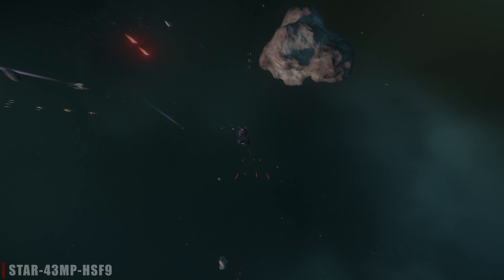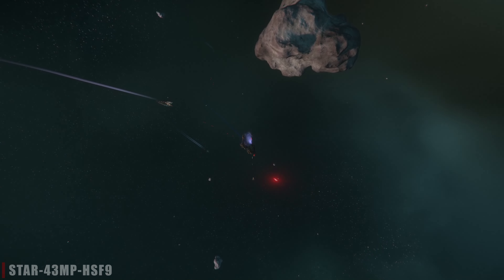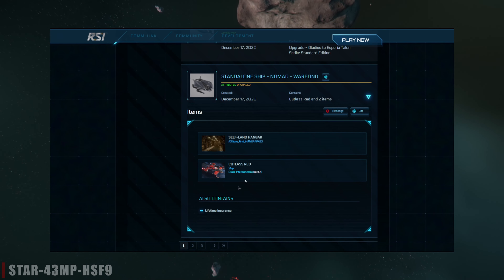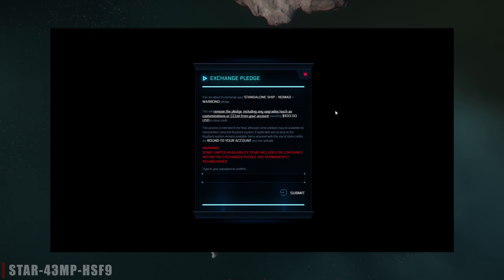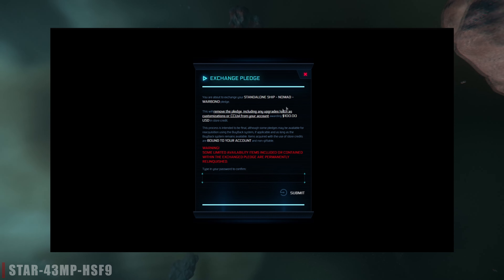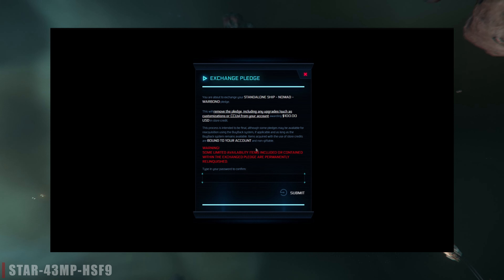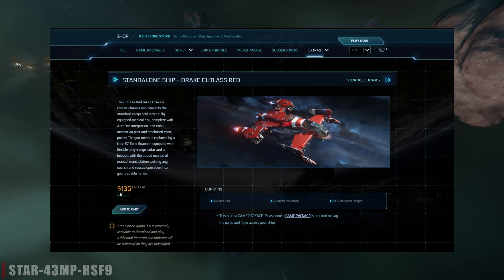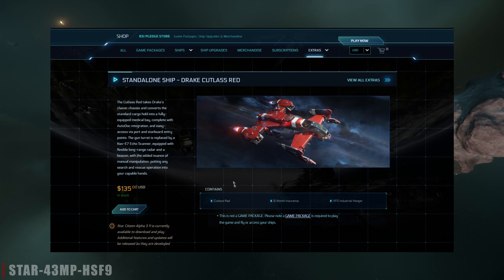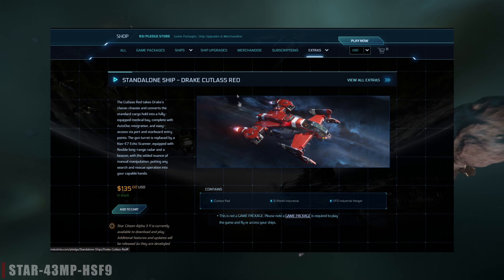The same goes for ships that go up in value. If you were to spend $100 on a ship and then it suddenly went up in price to $200, if you go to upgrade that ship you'll be credited the higher price. But if you decide to melt it, you'll lose that $100 bonus credit that goes along with that ship, because that $100 bonus — when it went up in value — is not money you actually spent on that ship. It simply went up in value.